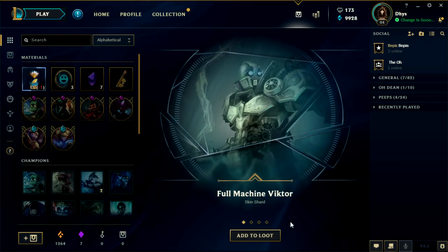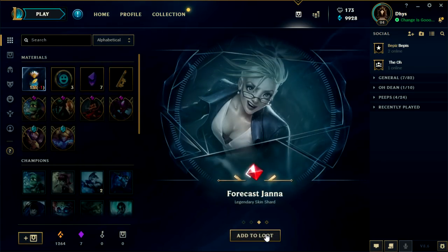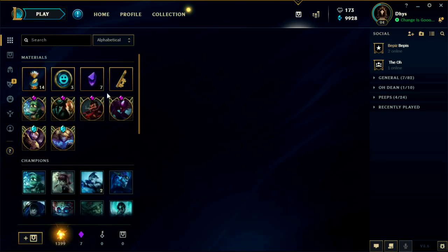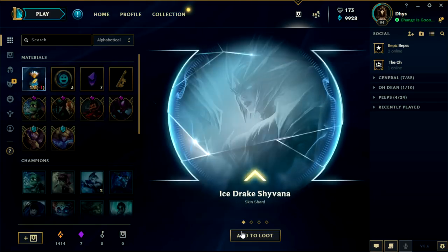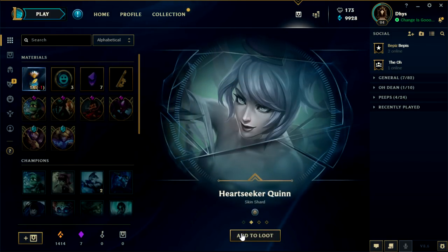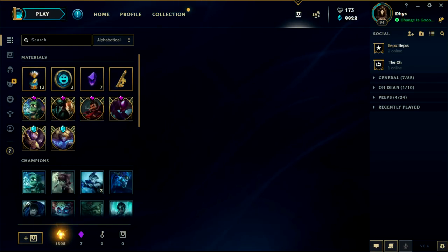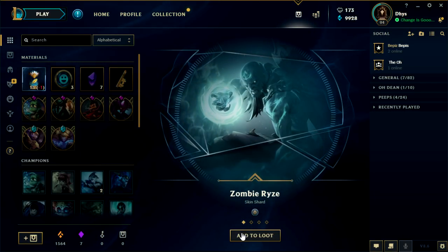We got Full Machine Victor, Super Galaxy Kindred, Forecast Janna, and 100 orange essence — so we already got an epic and a legendary in the first one, that's pretty insane. Let's open up the second one: Ice Drake Shyvana, Heart Seeker Quinn, Star Guardian Ezreal, and 150 orange essence. I already got the Ezreal skin so we can disenchant it.